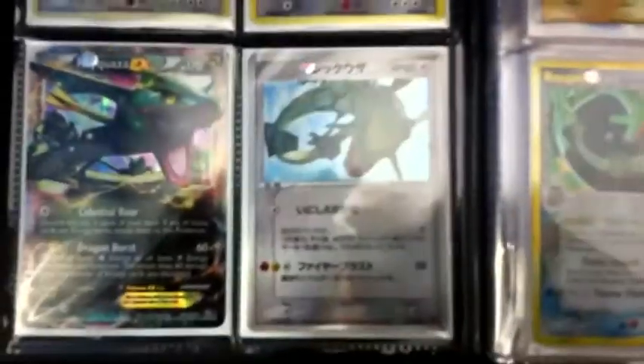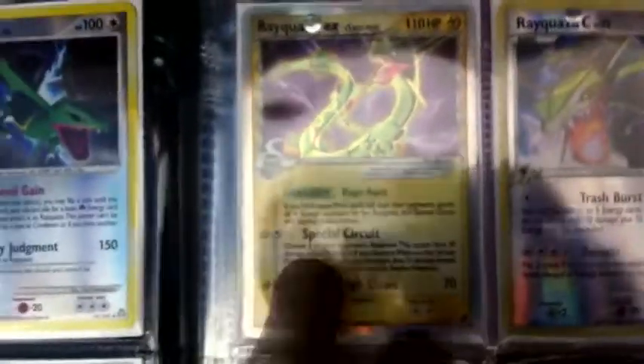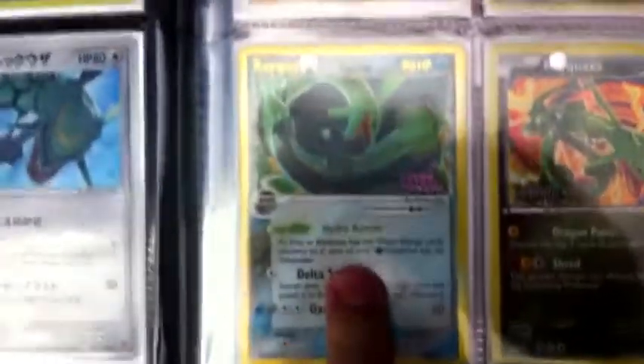As you can see, I like my Rayquaza. We got a reverse from Supreme Victors, we got another reverse I don't know the set of, we have a regular EX from EX Dragon's Exalted, we have this Players Promo Rayquaza — Players Choice Rayquaza — that's an awesome card, I don't think you can find that anywhere nowadays. We got a Rayquaza EX from Delta Species set, a reverse of the same one, another reverse I got from Mimi, and a promo from the Dragon Vault set.